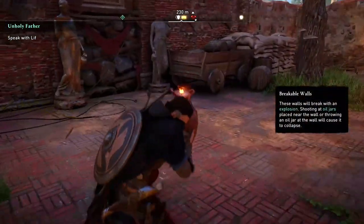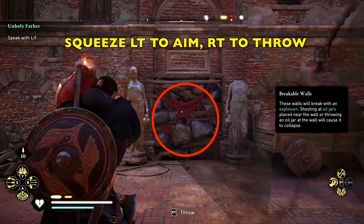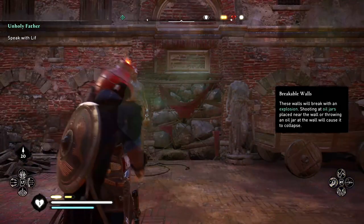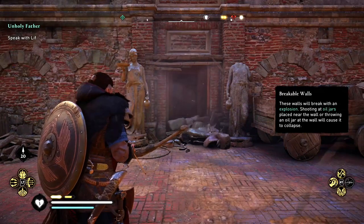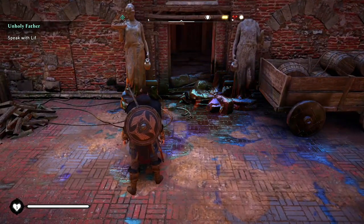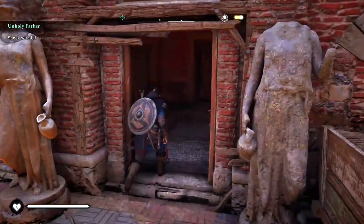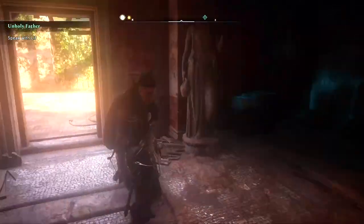Now we're going to come over to the breakable walls. Go ahead and squeeze that left trigger to aim, and then use right trigger — or right bumper — to throw it, and then it crumbles the wall. Inside we can get that Roman artifact. Hopefully this helps you out. Don't forget to like and subscribe, it helps me out quite a bit. Thanks for checking out my video.